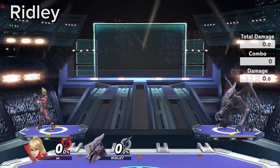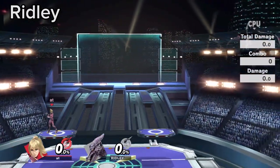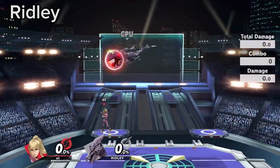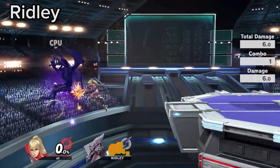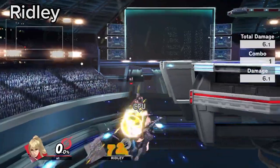Ridley's up B is limited to 1 of 4 specific angles, which makes his recoveries predictable and susceptible to down airs and flipkicks. Also use Zare and Paralyzer to force awkward diagonal recoveries.